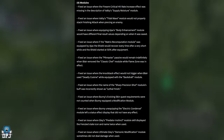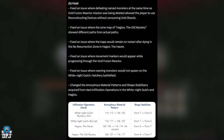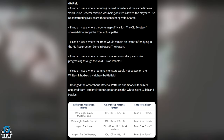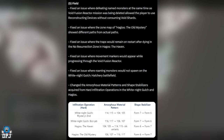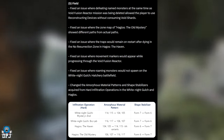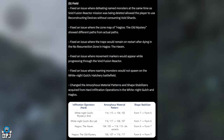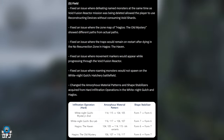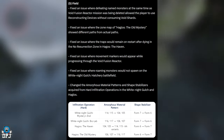Fixed an issue where Glaze's Predator Instinct module displayed the frenzy state icon and name twice. Fixed an issue where Ultimate Glaze's Demonic modification module sometimes did not deal damage. Field bug fixes: fixed an issue where defeating named monsters simultaneously with void vision reactor mission deletion allowed players to use a reconstruction device without consuming void charts. Fixed zone map of Haggias showing different paths from the actual path. Fixed traps remaining on restart after dying in the Null Resurrection Zone in Haggias the Haven. Fixed roaming monsters not spawning under White Knight Gulch Hatchery Battlefield.